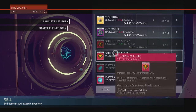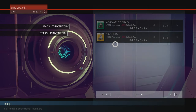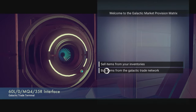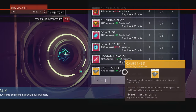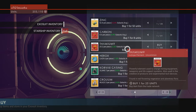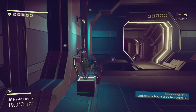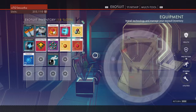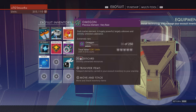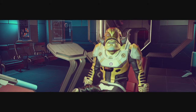You can sell items you just picked up right here. You can see this Viking Dagger — I can sell it. It's an easy way to get units early on. You can also buy items. I actually found a very rare material for sale — the Megon — and I bought it at one of these stations.